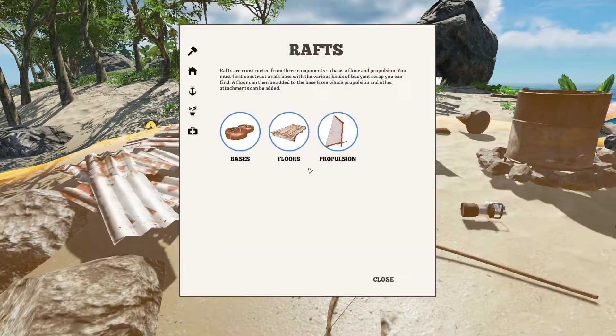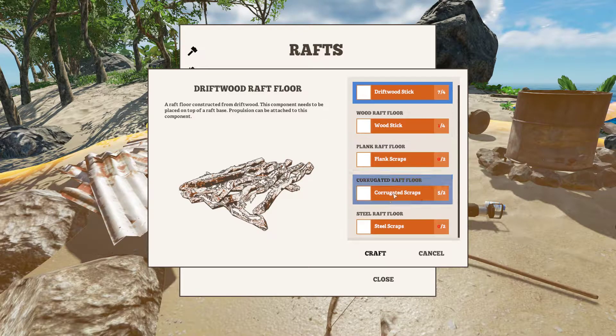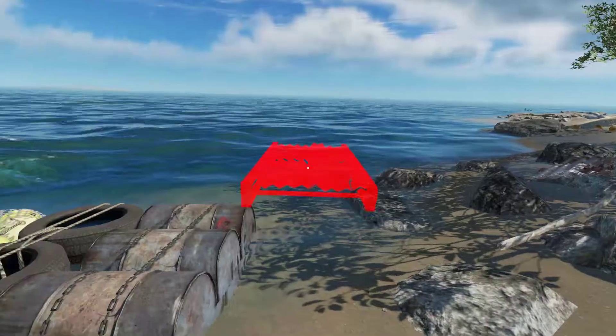Now we have to build some floors for this. I've got some driftwood sticks and two corrugated scraps here. Let's do that — be careful with your stuff.